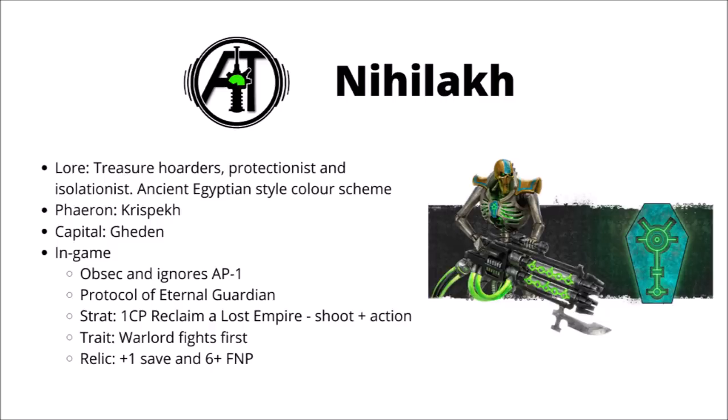The second part of their code is a bit weaker — it allows you to ignore AP-1 when you're within your own deployment zone, which is a bit niche. I don't think it's really worth trying to remain in your own deployment zone to try and get advantage of it, and a lot of weapons won't be AP-1, so you won't get any durability benefit. I'd personally pretty much ignore it and just treat it as nice to have if and when it comes up. They get both parts of the Eternal Guardian protocol, so that's light cover if they didn't move, and also 5+ overwatch or +1 to hit when they're charged.